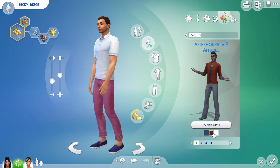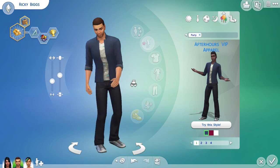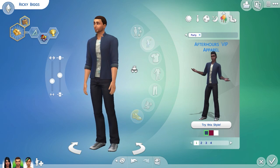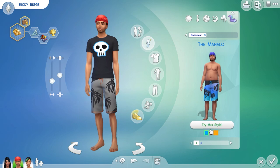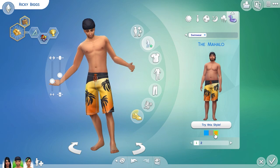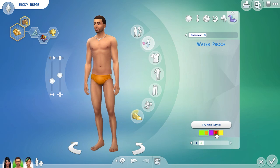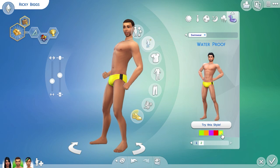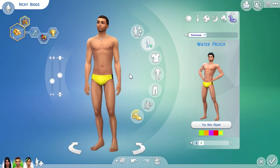For party — look at him with his pink trousers on, looks a bit like a hipster. Oh that looks good — let's give him that one. And for swimming — whoa, we're definitely not gonna have that for swimming. You know what, I'm gonna give him some yellow speedos. There we go — yellow speedos for swimming.